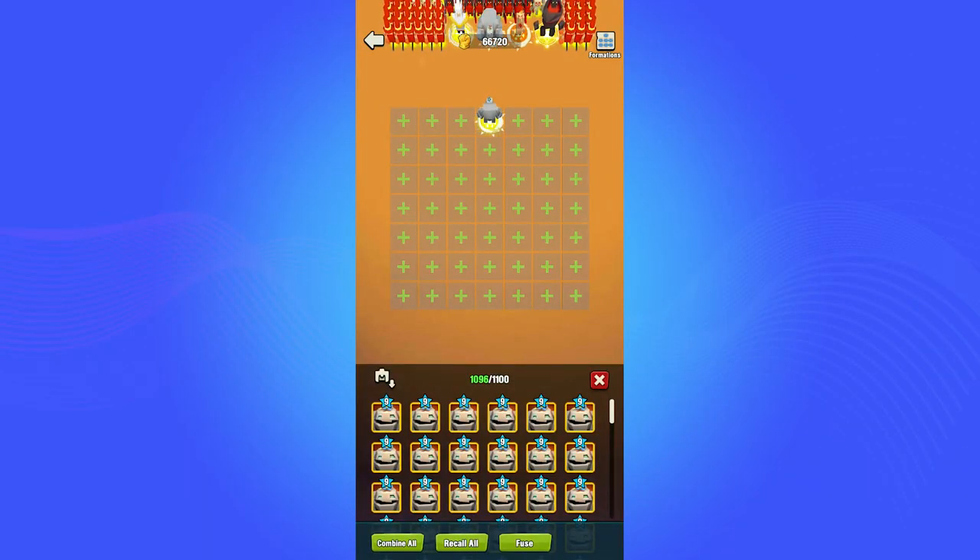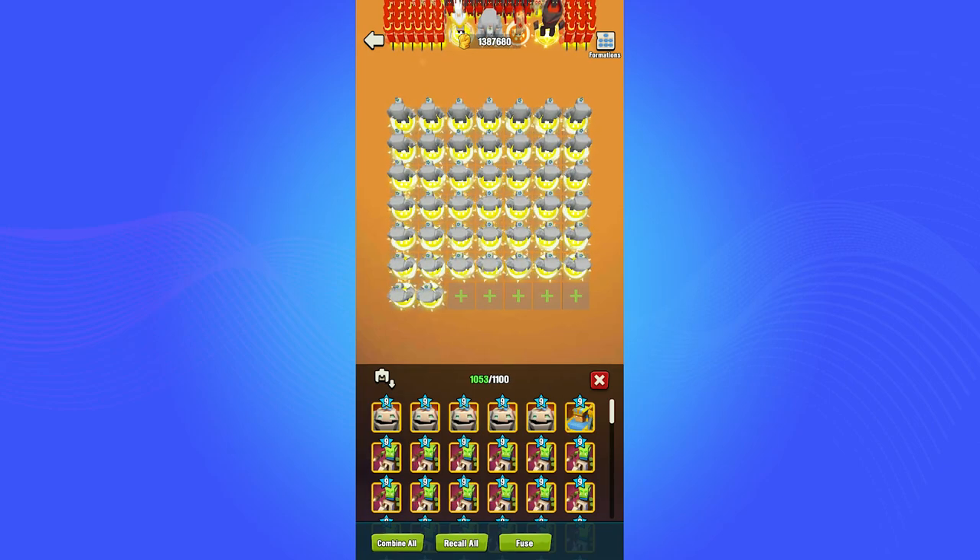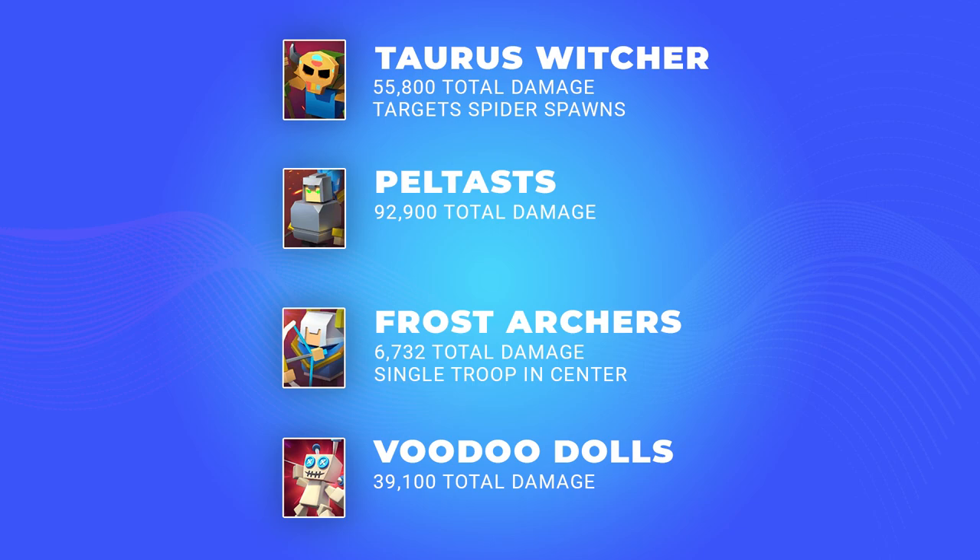Attacking troops are a little difficult to understand when it comes to the Spider Queen. For example, although a single stone golem can get you 172,900 damage, 49 stone golems in the same army can only get you between 300 and 500k. You really cannot just use a large number of single troop types like swordsmen, soul hunters, and meteor golems — you need to add other troops like witchers, peltists, and frost archers. The four troops I recommend using alongside support troops and tanks are witchers, peltists, frost archers, and voodoo dolls. These are the four troops you currently see the top formations using. If you don't have enough of these, check the spreadsheet in the description and find the troops that get you the most damage.